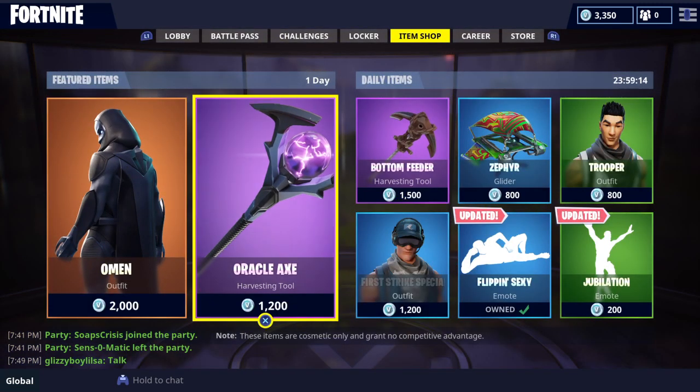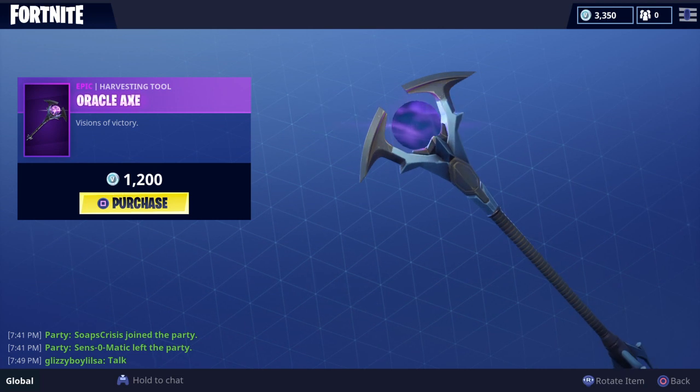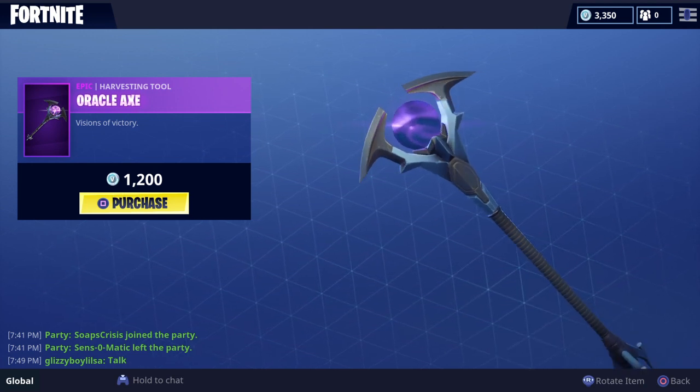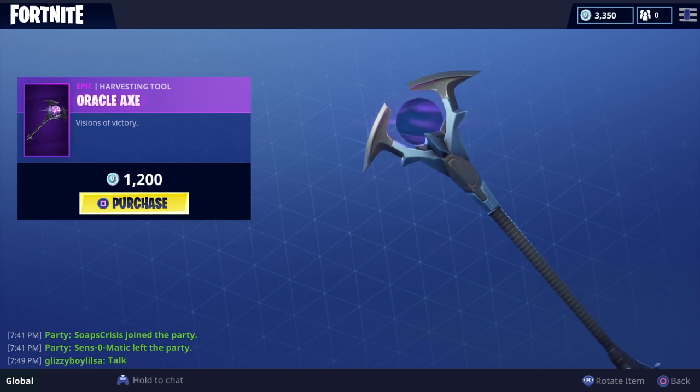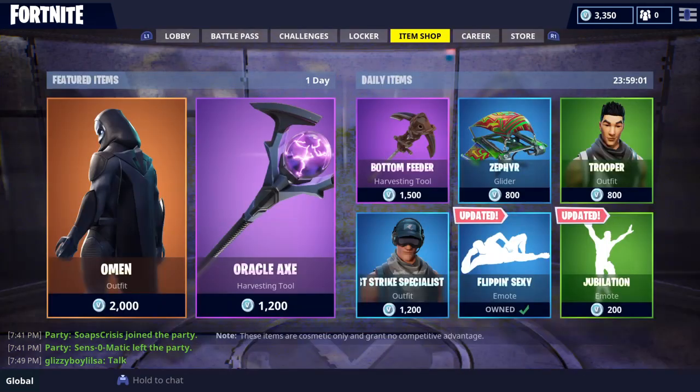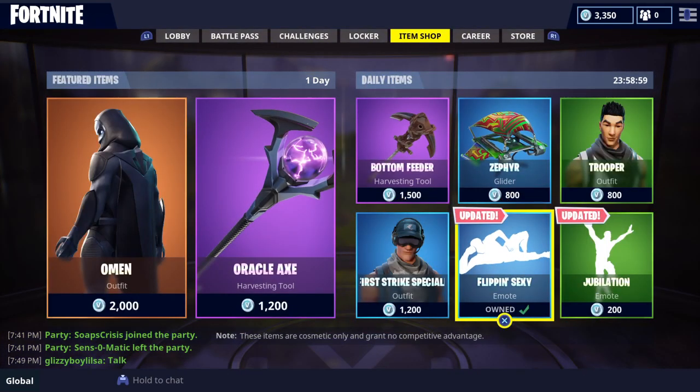He's 2000 V-Bucks, he is a Legendary. He comes with the pickaxe called the Oracle Axe — Visions of Victory. It's a harvesting tool and it does a lightning thing when you swing it. It's hard to explain but you guys know what I mean.